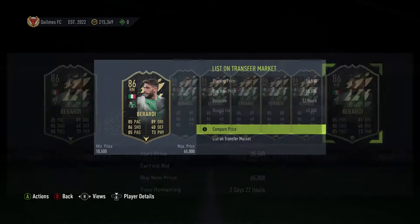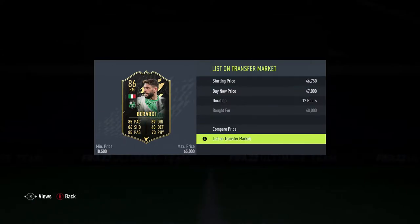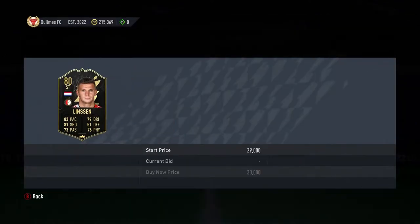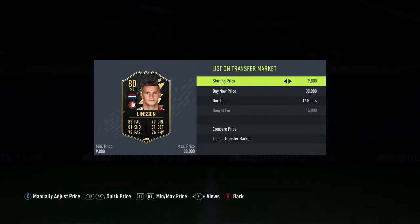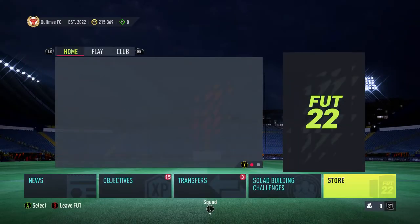We have a Berardian inform here — 40k I believe that was, he goes for about 48k, so we can list that one up for about 47k. Then we have a Linson — this guy was very out of time, bought for 15k, and we can list him for 23k. We come out of here now and go into the transfers.